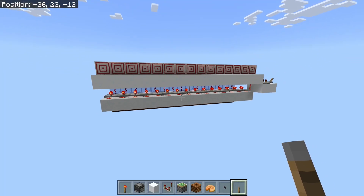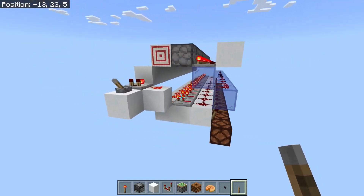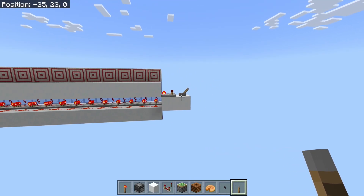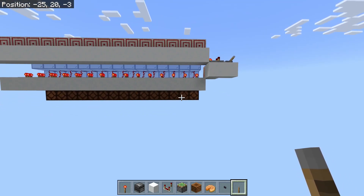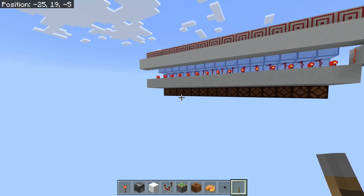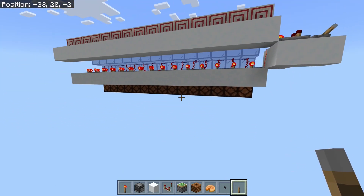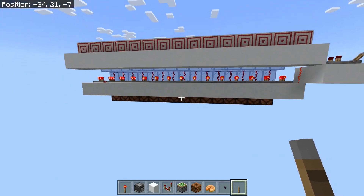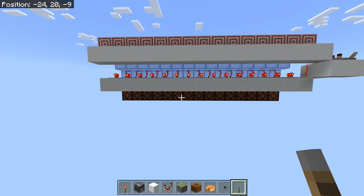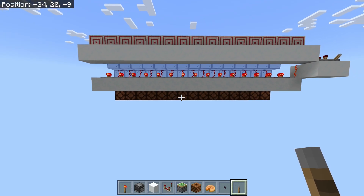There it is in its final glory — a 15-bit binary counter. I say final; there are actually three more things I want to show you. First, I'll put it on a 10-game-tick clock — that's five redstone ticks or two pulses a second, and that's the maximum speed this will do. We also want to be able to reset everything to zero with a fast synchronized reset circuit. And finally, what if you want to set a specific value to start with? I'll show you how to set specific bits of your binary counter.